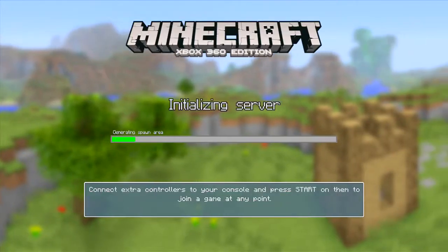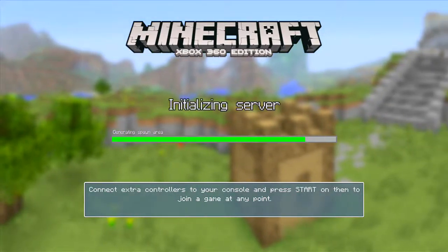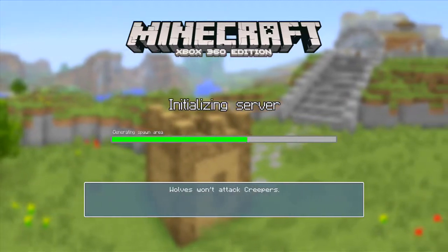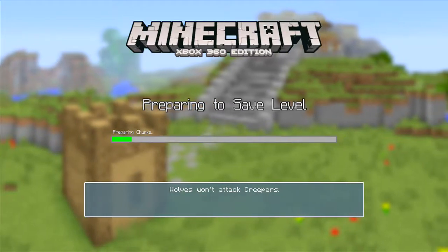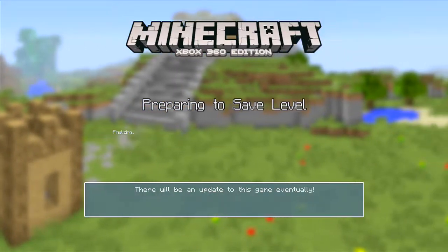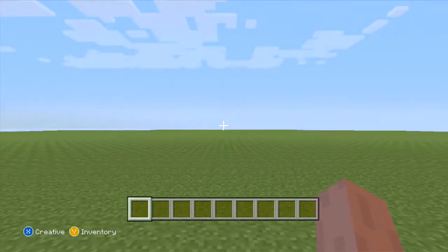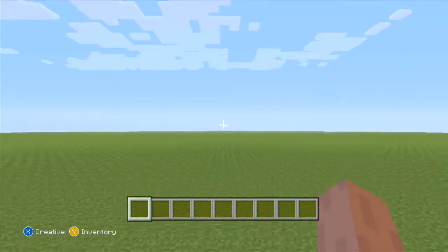Hey guys, HughesWord24 here and we are back with some more Minecraft. I'm going to show you how to make a basketball court. It's a new series, just a simple tutorial on my channel on how you can make a basketball court on your Minecraft world. So let's get started. This is obviously on the Xbox 360 edition. You can also do this on the PC. Make sure to drop a like if you haven't already — 100 likes would be amazing, guys. Subscribe if you haven't already and join me on the Road to 10K.